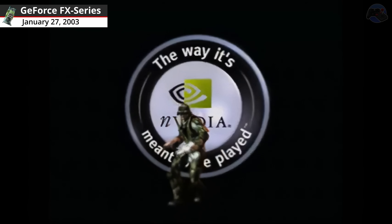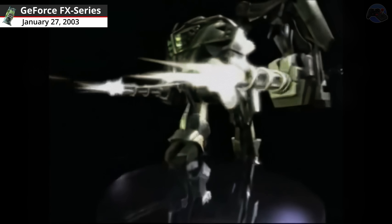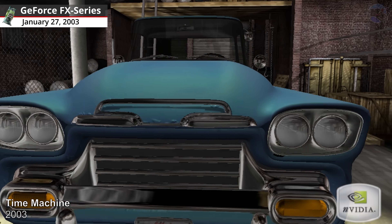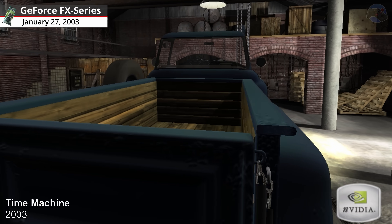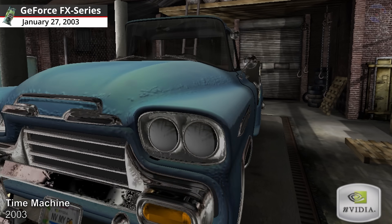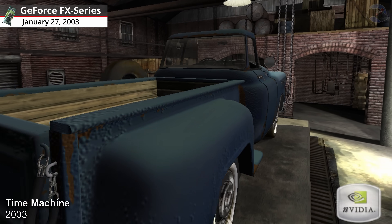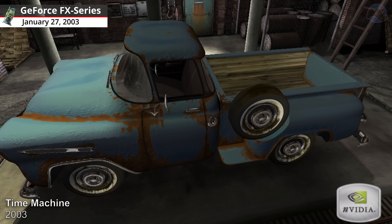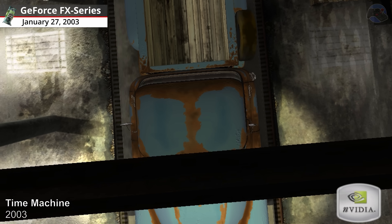GeForce FX Series graphics cards. Time Machine, 2003. Using the power of the programmable GeForce FX pixel engine, the Time Machine took you through the history of a neglected 1950s pickup truck. By blending a variety of material surface effects into a single shader program, you could watch as damage and neglect turned the truck from pristine condition to an old rust bucket.